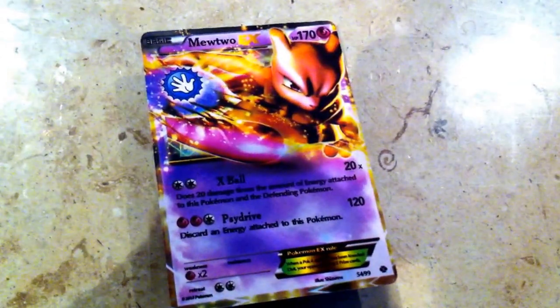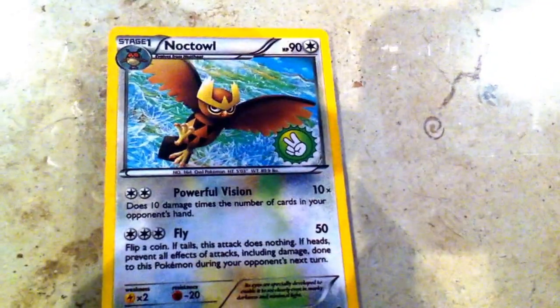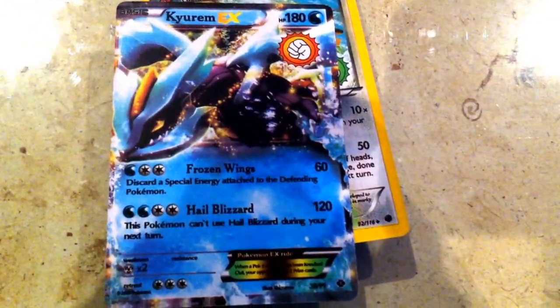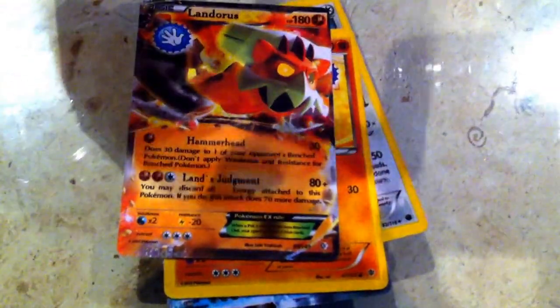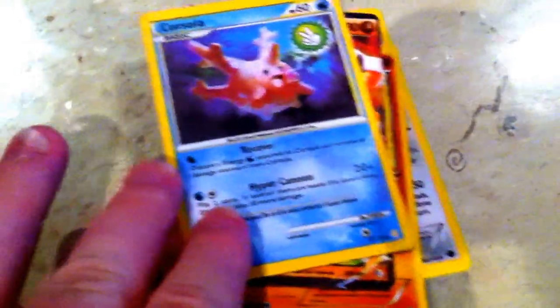Mewtwo EX — what? I never had her before. Oh my gosh. Knockdown is a duplicate. Knockdown — another duplicate. Pyram EX. Machop EX — another duplicate. Another duplicate. Landris EX. Castle EX, I think.